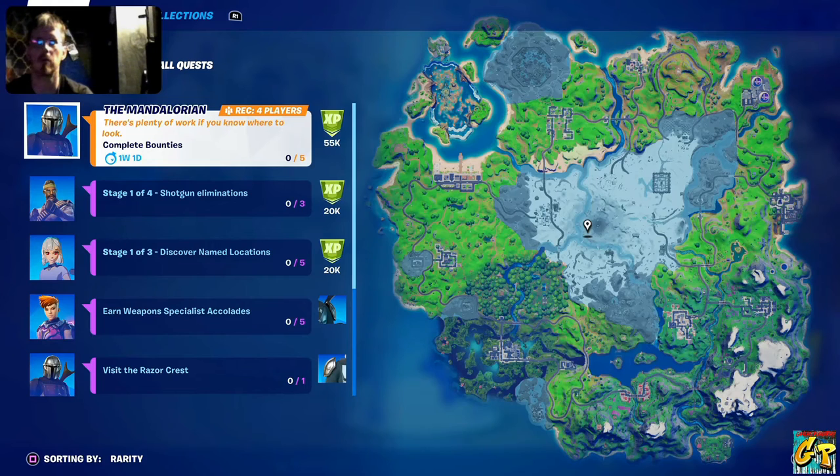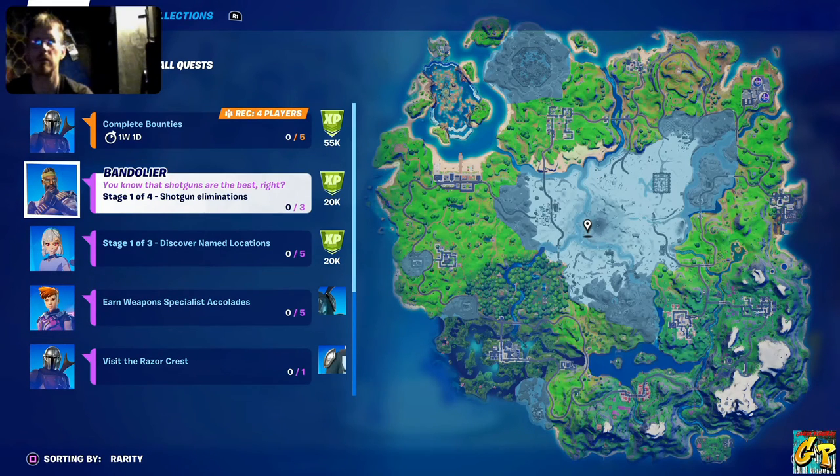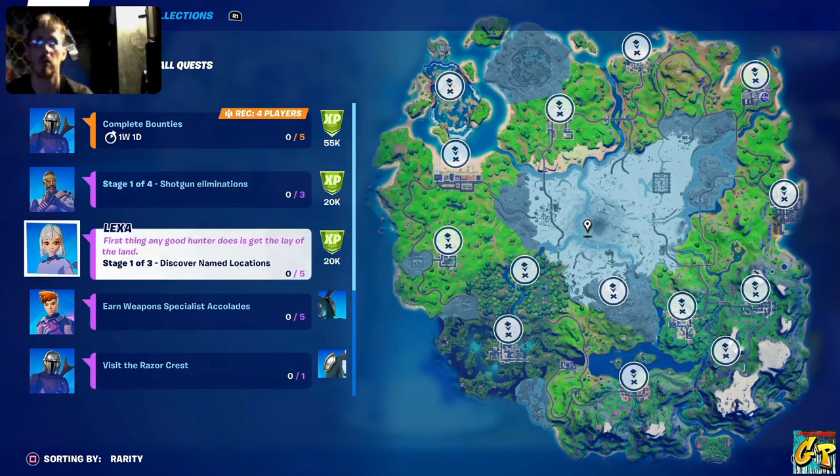First quest on our list is 'There's Plenty of Work If You Know Where to Look' — basically complete bounties. You need to complete five of those to get 55,000 experience points. Next is Stage 1 of 4: get shotgun eliminations, need to get three of those. We're not sure what the rest of the stages will be yet. Stage 1 of 3: you're going to have to discover named locations on the new season's new map names — that should be a relatively easy one.